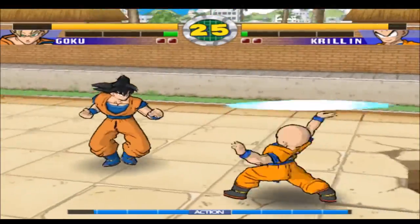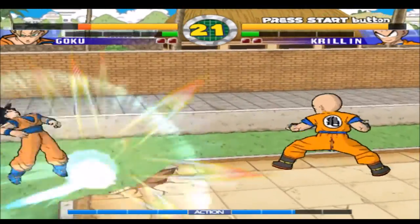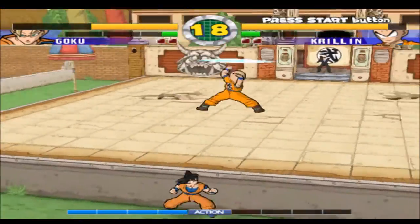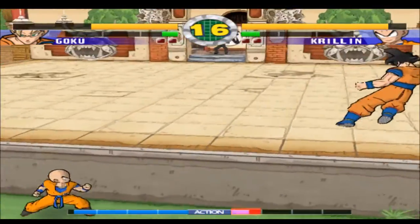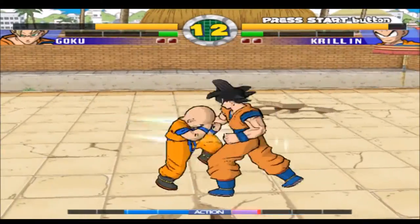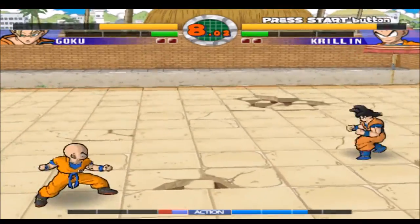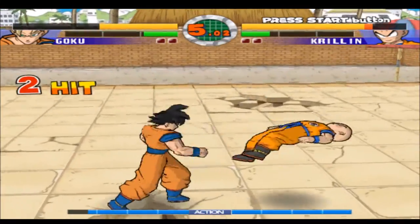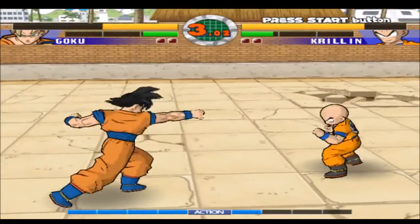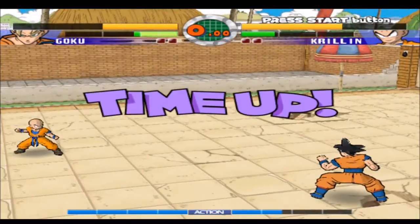I guess that's your stamina bar at the bottom. So if you keep using that bar it won't let you do what you were just doing — if you keep dashing, your limit is like four times. My time's running out; I knew I wasn't gonna win but just trying to see what the game can do.